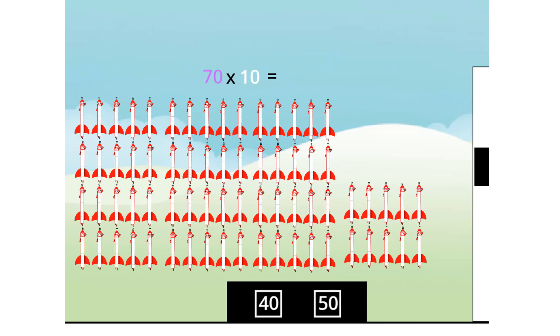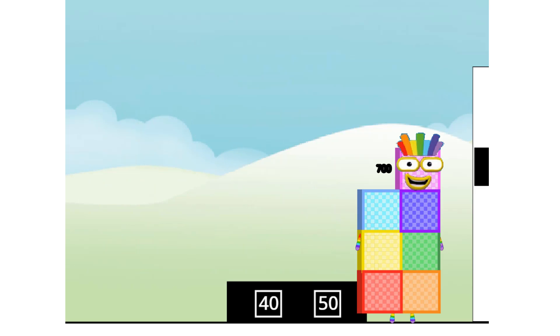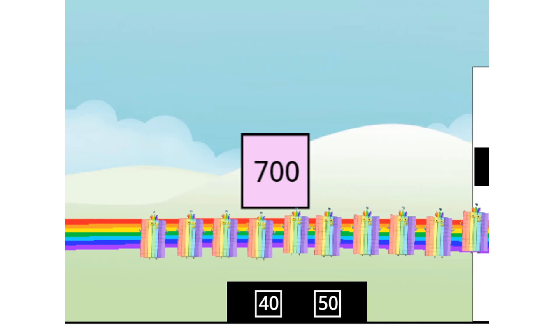70 times 10 equals 700. I am 700. You lucky numbers! As luck would have it, I'm 70-10, so I'm also 10-70. It's a rainbow collection!